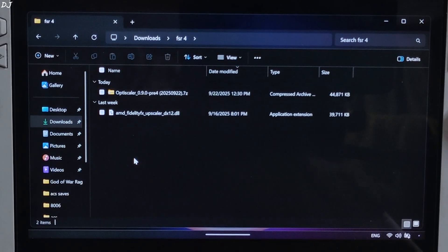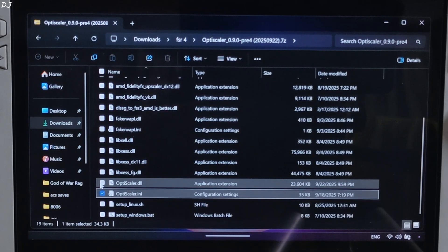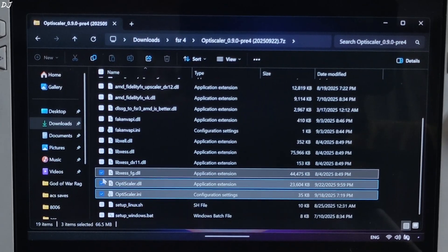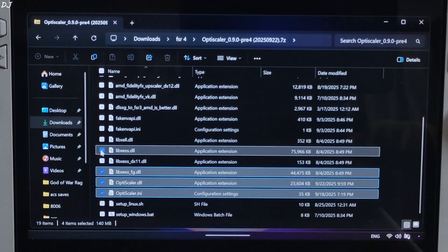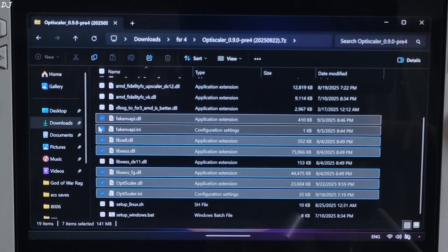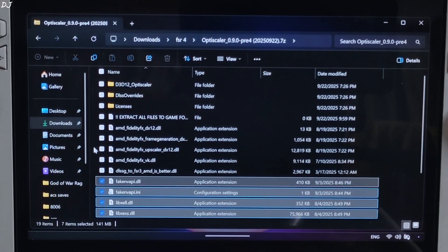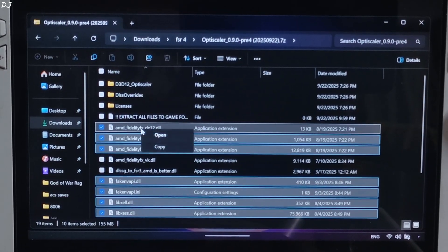Click on download. Now I'll install OptiScaler mod. Open its archive file and select the highlighted files: OptiScaler.ini, OptiScaler.dll, libxcss_hg.dll — this is the XCSS frame generation file. The DX11 version of XCSS super resolution is not required. libxcss.dll is the XCSS super resolution file. libxcll.dll is the XCSS low latency mode file. FakeNV API files — FakeNV API will replace the in-game Reflex implementation with XCSS low latency mode.